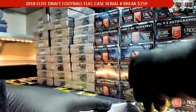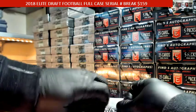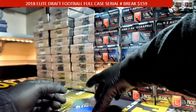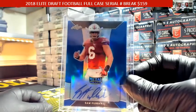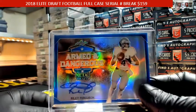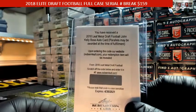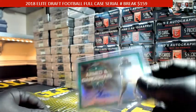Box number 25. That plastic didn't want to come up. Cedric Wilson, Touchdown Kings, base. Sam Hubbard — go Buckeyes — blue, number 13 of 35. Hubbard's going to be a beast. Riley Ferguson, Armed and Dangerous, blue, number 20 of 35. We got a boom coming. John Kelly, base auto — redemption. Check this out: Josh Allen, Armed and Dangerous, green.